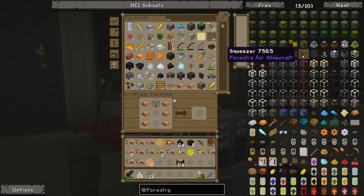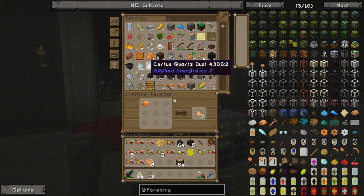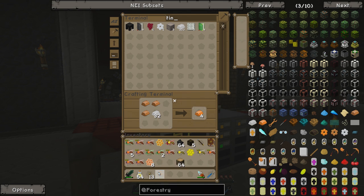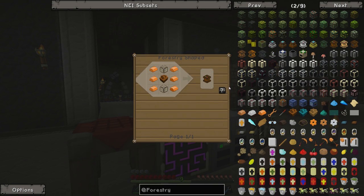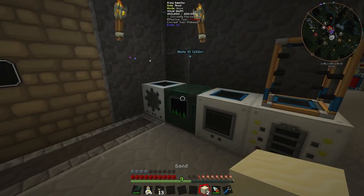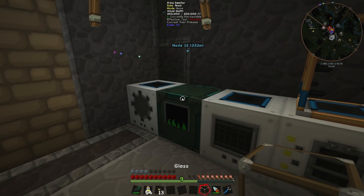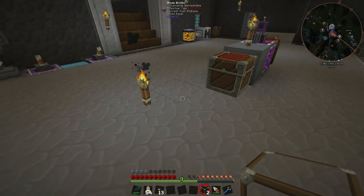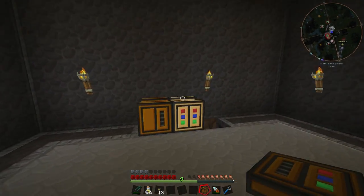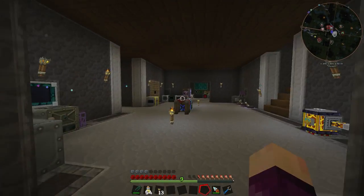I really wish NEI wouldn't move things around - the carpenter is made with bronze, with the same recipe but bronze instead of copper or tin. We'll need quite a few apiaries because once we get the first one going, they are pretty slow. That's why I'm leaving the seeds going and why we set up the wheat farm - it will help us get a bunch of seeds for the seed oil. Now that we've got the carpenter, we can grab a bucket and move some of that seed oil over.